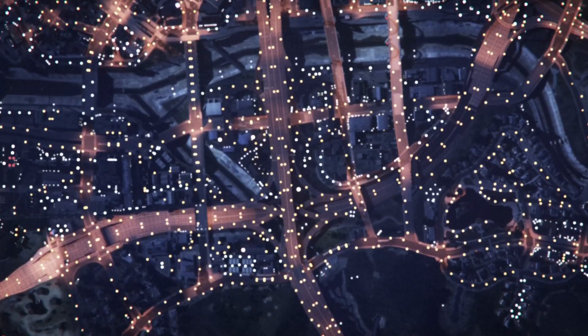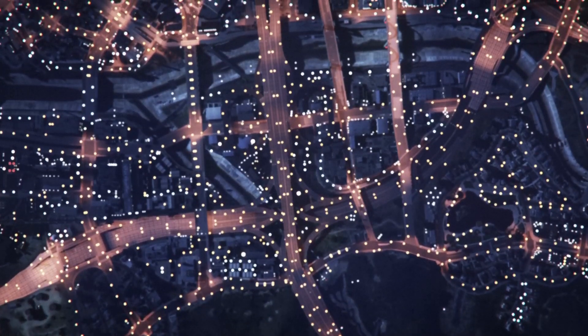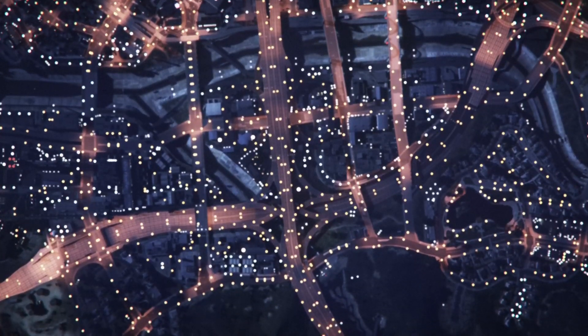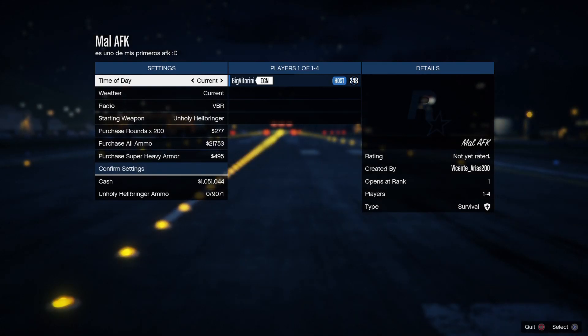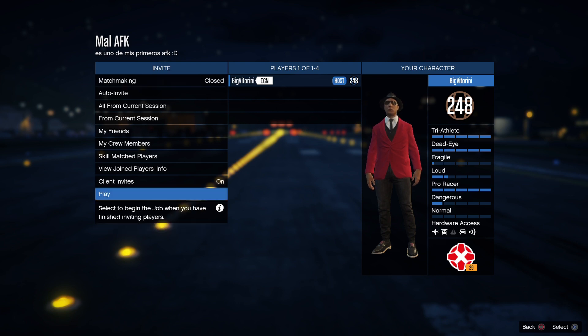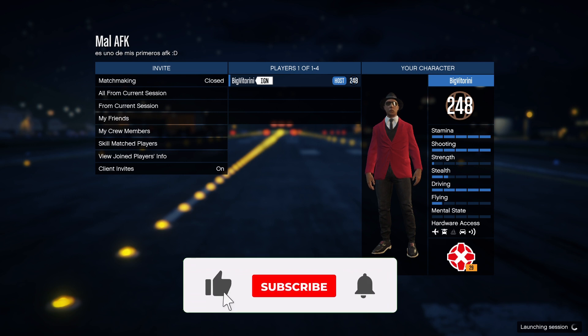Make sure to restart the game, otherwise the job will not appear in the bookmark section. Once you've done that, go load up the job — go to Online, Play Job, Bookmark, and in the Survival section you'll find it. Once the job starts, you can put any weather and daytime you want — it doesn't really matter — just confirm the settings.